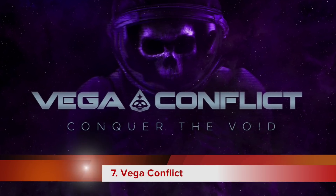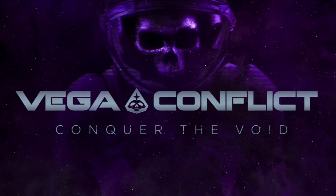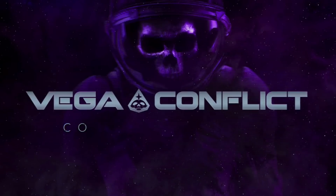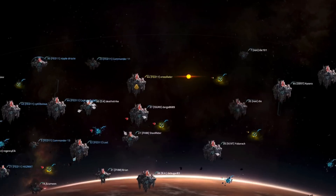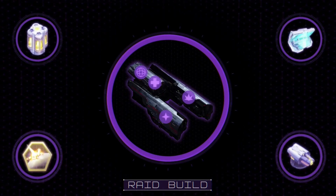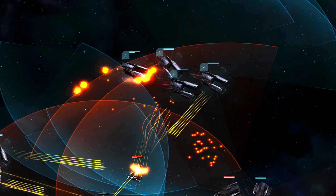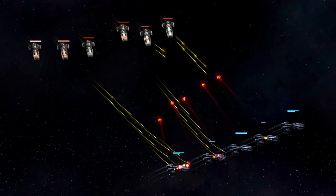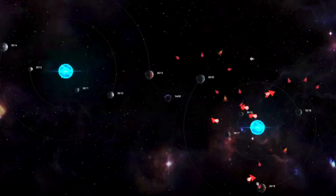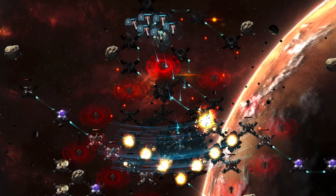Number 7: Vega Conflict. I wanted to include at least one older game on this list, and I haven't previously featured Vega Conflict. Available across all platforms for desktop computers and mobile devices, this space combat real-time strategy game allows you to command vast intergalactic ships in enormous fleet battles. You can even team up with other players online to help take back the galaxy from the evil Vega Federation. It's not exactly Homeworld, but that would be a very high bar to reach. The graphics are pretty good, and there's decent variation in the gameplay, as certain opponents require different strategies in order to defeat them.